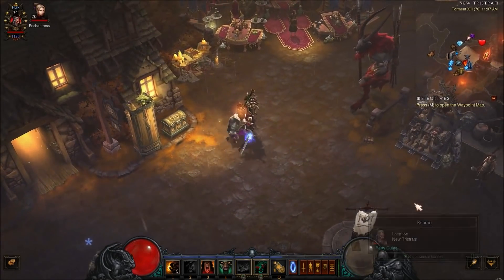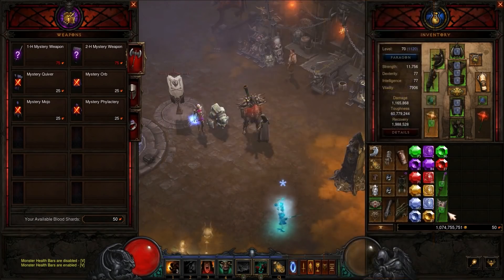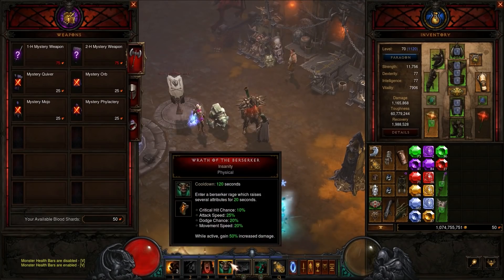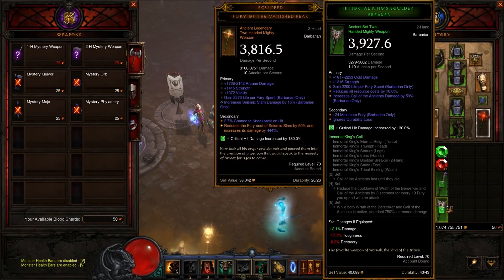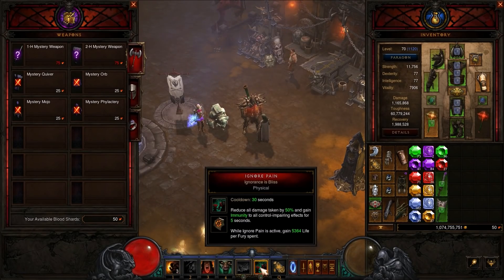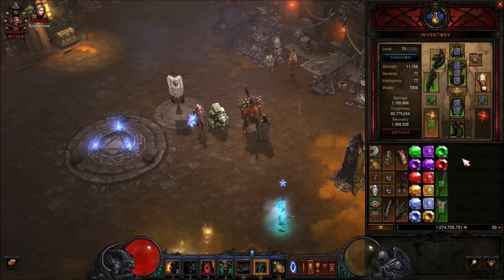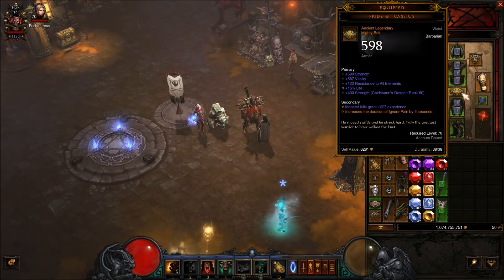What are we losing? We're losing the IK two-piece bonus — Call the Ancients lasts until they die — and the four-piece bonus that reduces the cooldown of Wrath of the Berserker and Call the Ancients by three seconds for every 10 Fury spent. The main things we're losing are: Call the Ancients won't be active, so we lose the Together as One rune damage mitigation, and we lose the cooldown reduction on Wrath of the Berserker from spending Fury. We've thrown in Ignore Pain with Ignorance is Bliss, though I'm going back to Iron Hide so it lasts longer. We've also swapped back to Pride of Cassius.